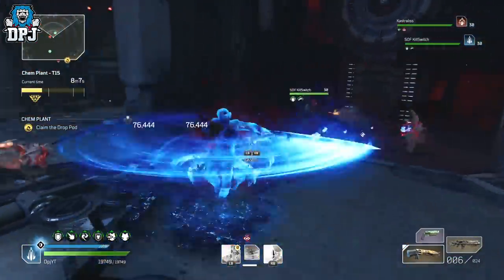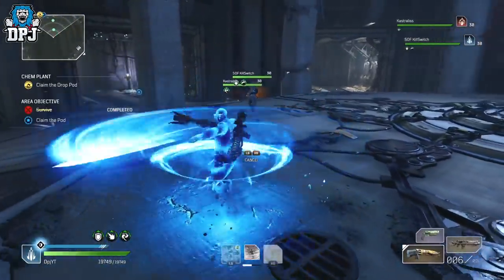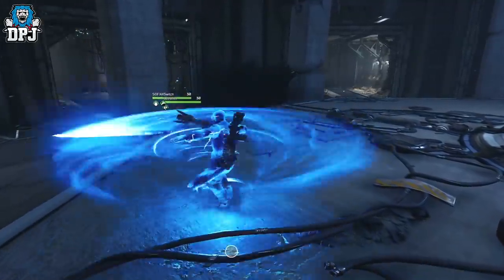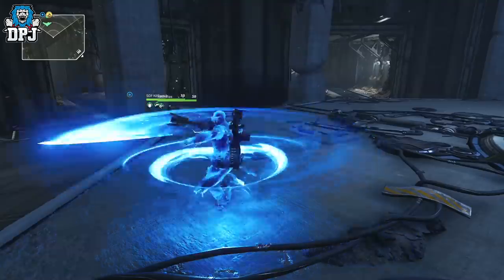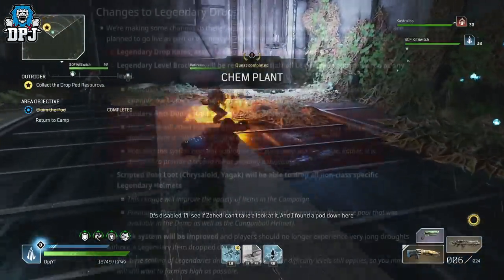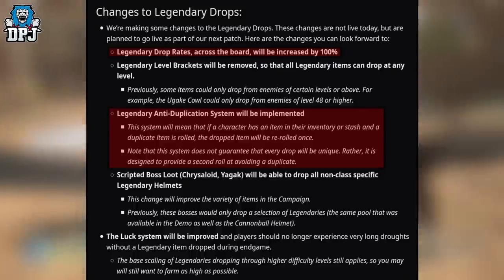With the latest Outriders 1.5 patch, we are getting some decent changes to the game in regards to loot — how it works, how things drop, and certain features put in place which supposedly help us get the loot we need. From the patch notes, the important information for today's video is obviously the legendary drop rate buff by 100%, but also the anti-dupe system.